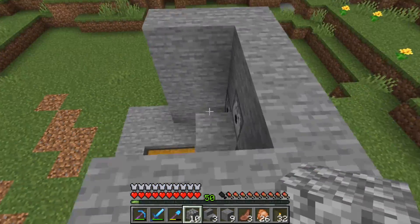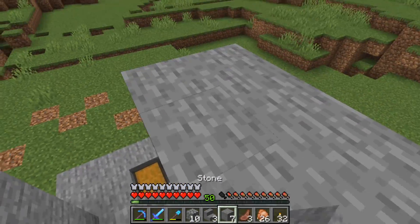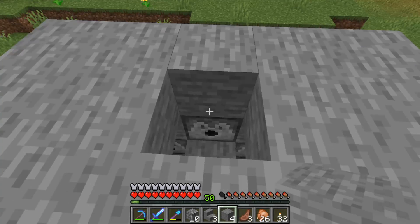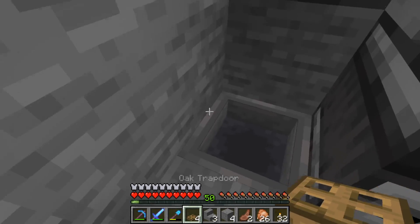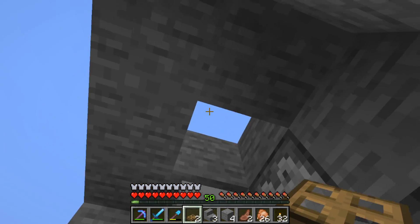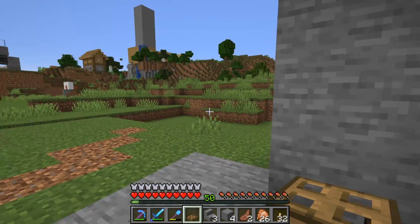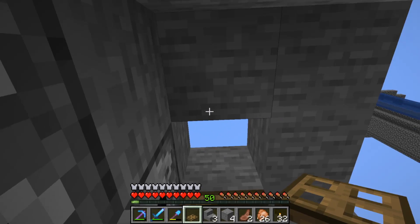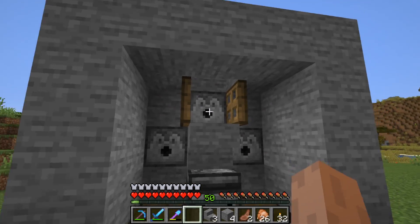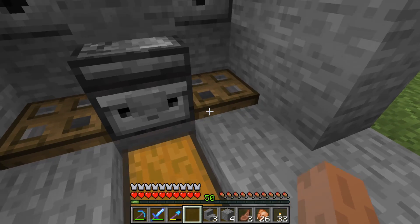It's time to make the roof now. Place the blocks all around, but leave a hole right here, because this is where the cows will go in the end. Take your trapdoors and place one on each of these two hoppers. Then place these two trapdoors exactly as shown. The top trapdoors should open like this. The bottom ones don't have to open in a certain way.